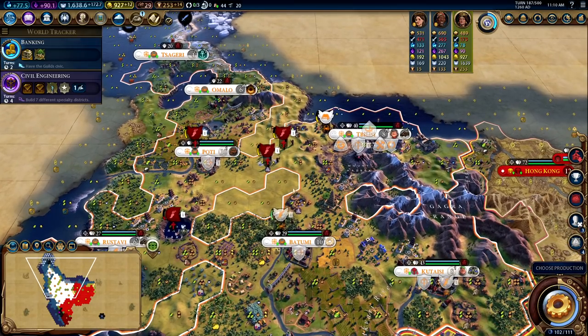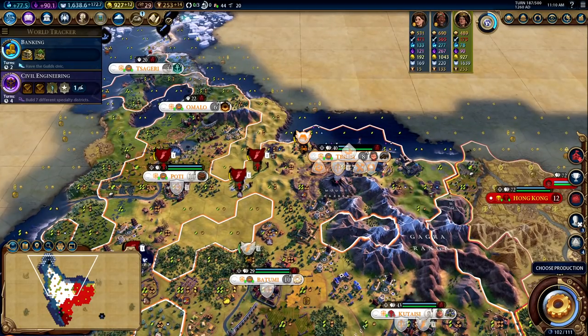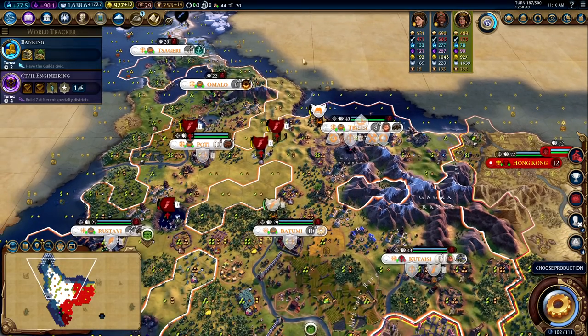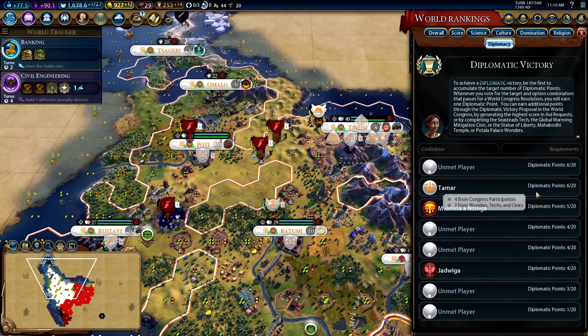So if I remember correctly, we're going for a diplomatic victory in this game. We're starting to build some of our unique walls that will give us a lot of diplomatic favor, because we're utilizing monarchy that gives us two diplomatic favor for every renaissance wall, so that will stack up quite nicely with the fact that we are Tamar. Currently we are at six diplomatic points out of 20, so still got a long way to go.